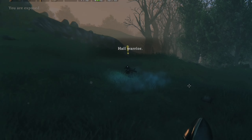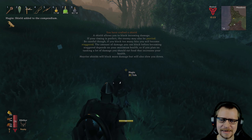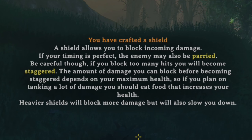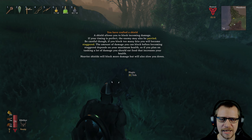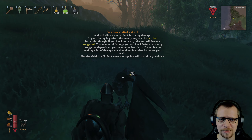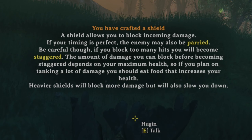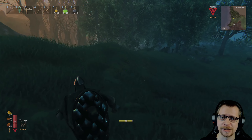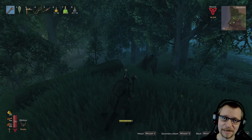Oh hey, Hugin — what are you doing here? If you are here to brag about watching me die... 'You have crafted a shield. A shield allows you to block incoming damage. If your timing is perfect, the enemy may also be parried. Be careful though — if you block too many hits, you will become staggered. The amount of damage you can block before becoming staggered depends on your maximum health, so if you plan on tanking a lot of damage, you should eat food that increases your health. Heavier shields will block more damage but will also slow you down.' That is the big minus about the heavy shields — you can probably take a lot of damage, but you won't be able to get away from the problems.